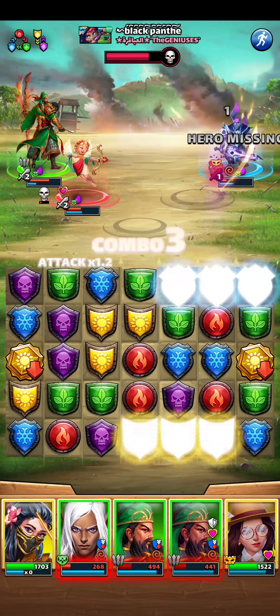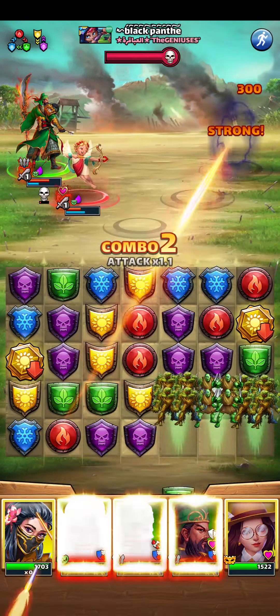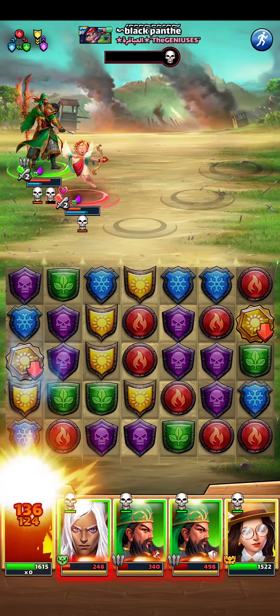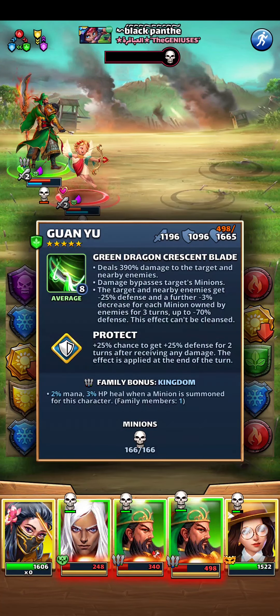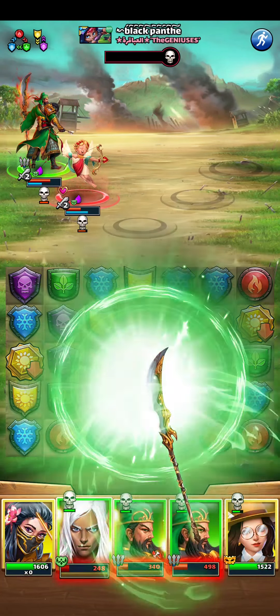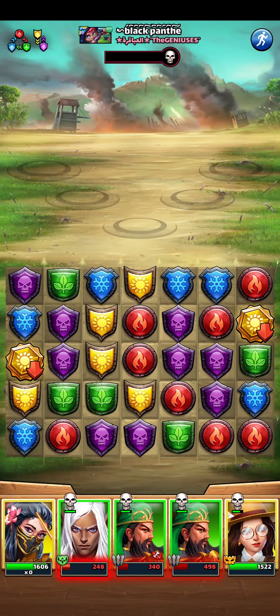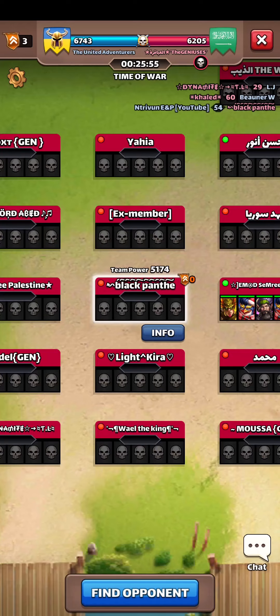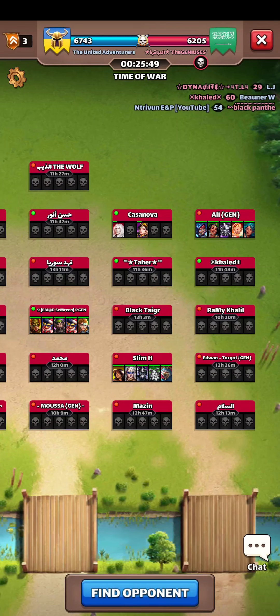This will give us a green match in the next turn. Unlucky yellow match actually, but it's fine. We live. I was wondering how one Guanyu healed for more than the other, but I remembered it's from the troop — it's fine because they have the exact same HP.